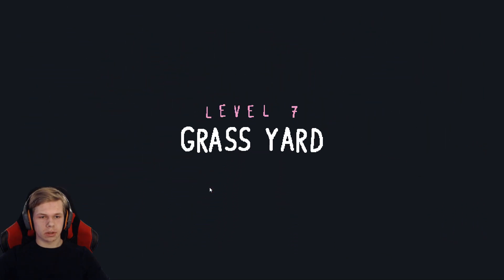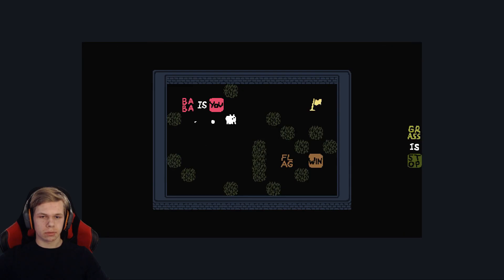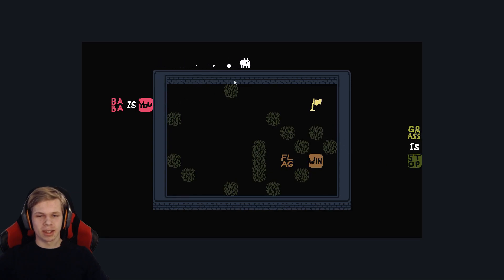Let's go to level 7 — Grass Yard. Baba Is You. Flag. Grass Is Stop. You can't go inside there. Think outside the box — I was like, oh you have to be inside this, but of course it didn't say that. The wall is still there — Wall Is Stop — so that's really smart.